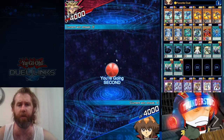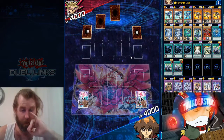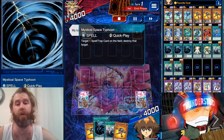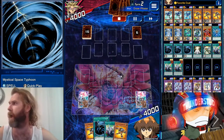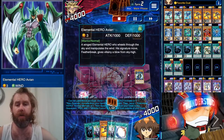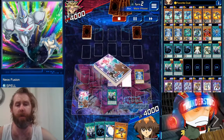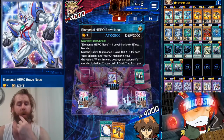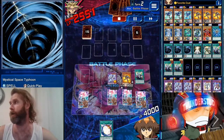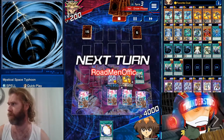Alright, here we are facing Yugi — we're going second for the win streak. He's using 20 cards. We have a Neos Fusion and some Grand Moles, which means we can use the skill. He passes his turn. We use the skill, throw away an Avian — we're waiting for next turn. We have a Neos Fusion we can use, throw away another Grand Mole, then we set a Neos Fusion, play a Grand Mole. We're gonna hit Destiny Draw.